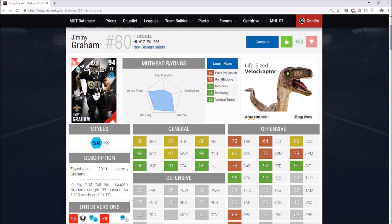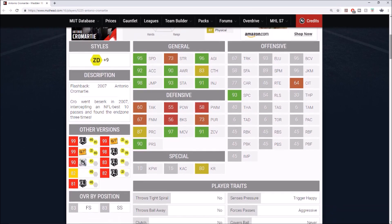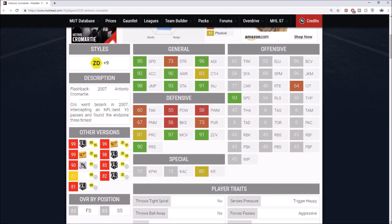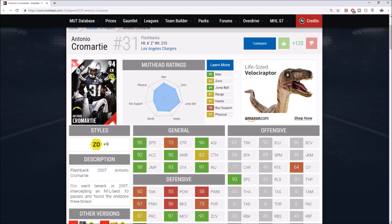Antonio Cromartie is pretty dang crazy — this card was very very good and so expensive when it came out. He got a 99, two 99 golden tickets, an ultimate legend card, another ultimate legend card, but this flashback Cromartie was the most expensive. He had 95 speed, 92 acceleration, 98 jumping, 90 awareness, 93 stamina, 96 agility, 90 press, 97 man coverage, and 91 zone. Not the best block shed at 55 or hit power at 56, but still an incredible lockdown cornerback at 6'2".